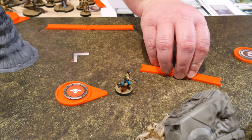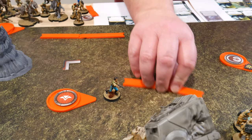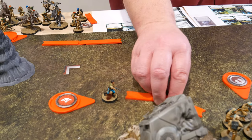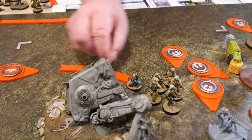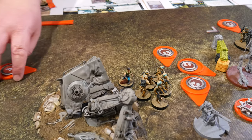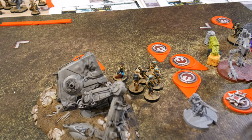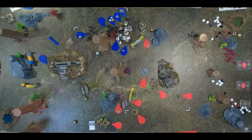Activating Leia — Rally step, she Inspires to take the suppression off these guys. She does a full move up to here. Take Cover: giving two dodges to these two nearby units.